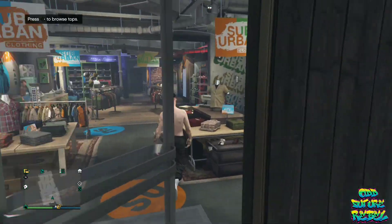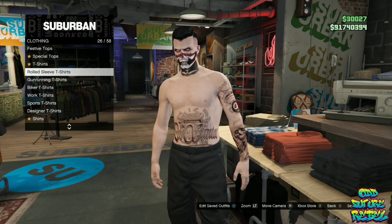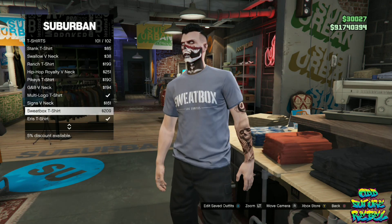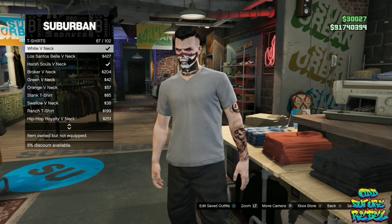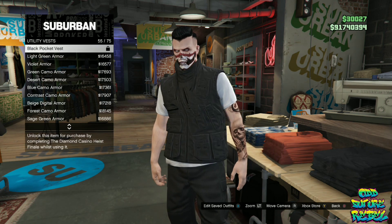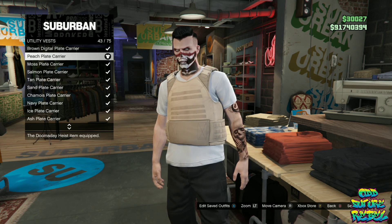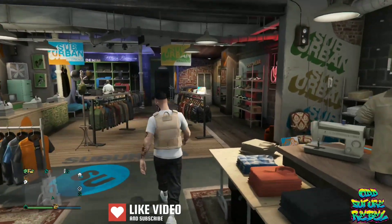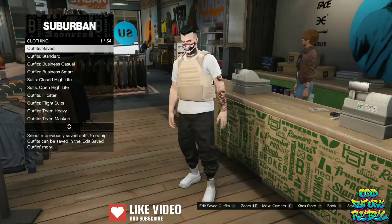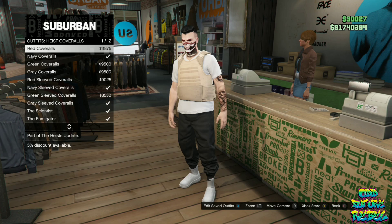For the first clothing glitch, I will be showing you how to get the firefighter gear on any saved outfit. Make sure you have your saved outfit ready and make your way over to any clothing store. You will need any top that lets you equip a utility vest — don't worry, the utility vest will disappear after the glitch ends. Go over to the utility vest and equip the peach plate carrier, then make your way over to the front counter. Once there, go over to the highscope rods and buy any highscope rods that have a gas mask.